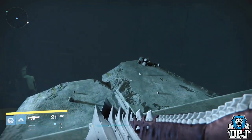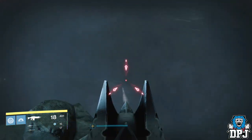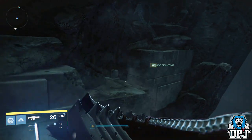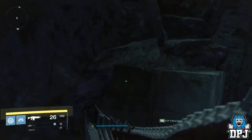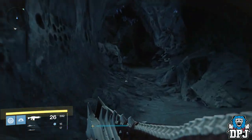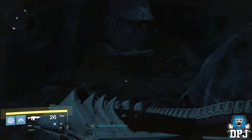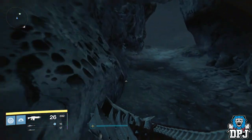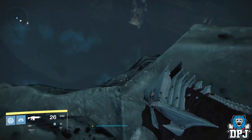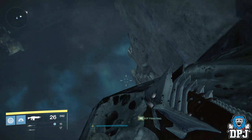Once you spot the jumping platforms, instead of progressing normally to the right, go left as I go. Go through this cave. When you're at the end of the ledge here, you will have to jump down to this ledge as you see me do, then jump down again and you'll see the cave with the final memory in it.